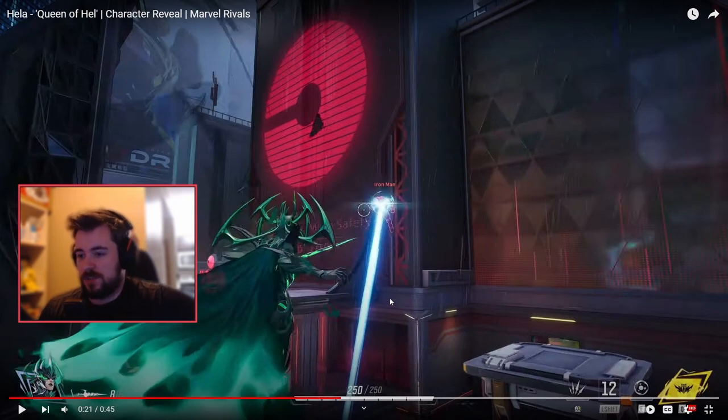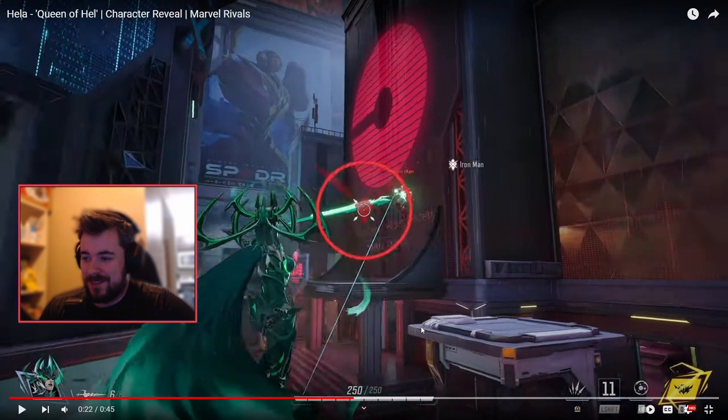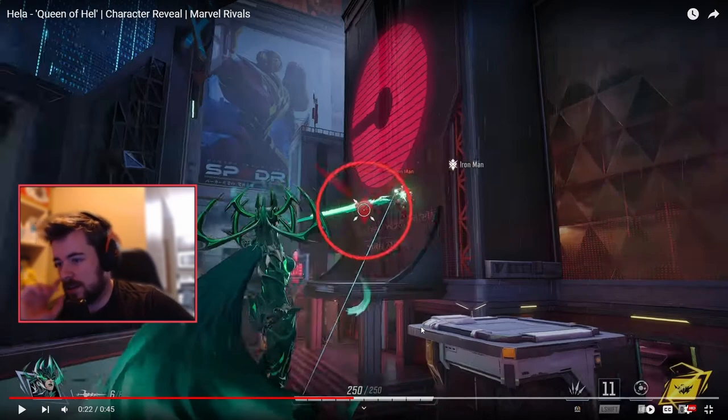We got her shift ability for movement — she turns into a crow. Obviously the symbolism is there. This is just first impressions, but it looks like she's probably an attacker. Seems like her basic, if you can land her hits, she will do a lot of damage.